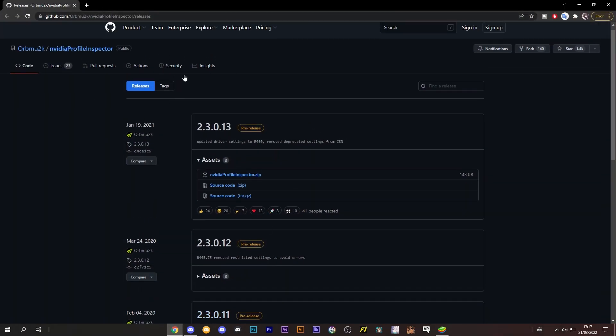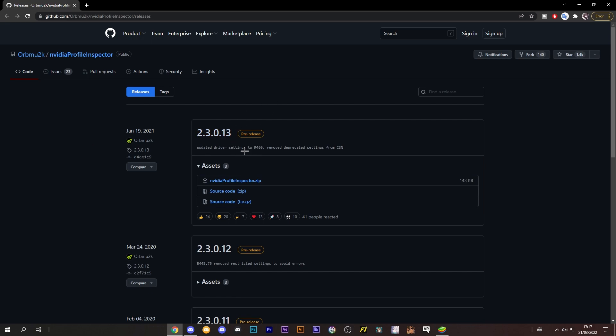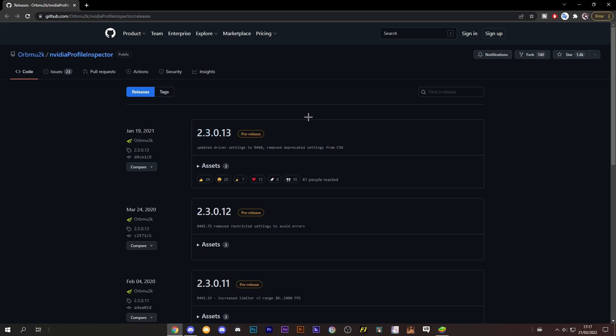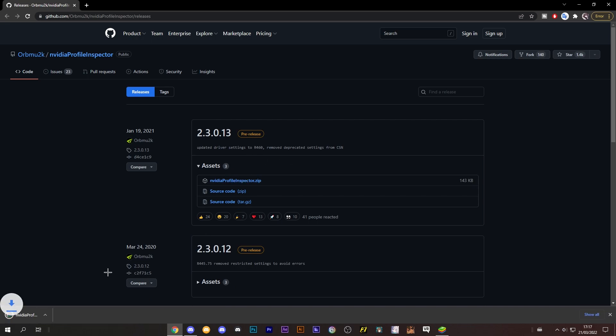I will put the link in the description to the GitHub page for NVIDIA Profile Inspector. You just need to download the zip file that is right there. Extract it — in my case I do it on my desktop.